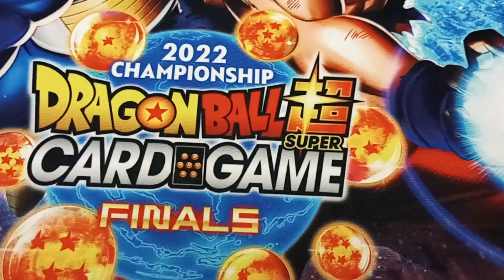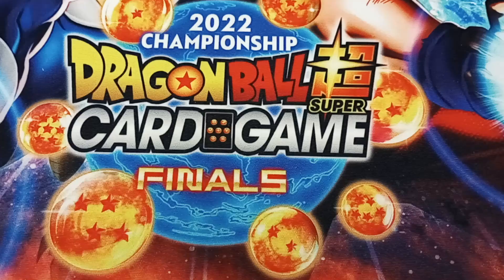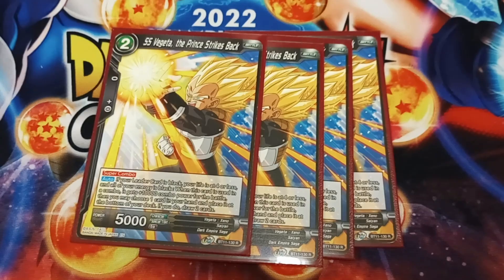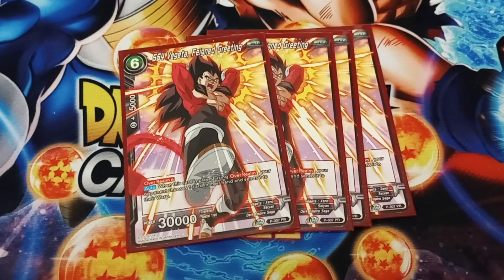Vegeta True Fighting Spirit — blue hate, that's all it is. Blue's worst nightmare. Another one still is the Super Combo, still free for the Union Fusion as well, so it doesn't matter if it goes to the warp — you want it in your drop or warp. And last but not least, the other 30k, the SS4 Vegeta Feign Greeting. Just because if you can play it, you're warping a card out of their hand, and it's also the counterpart to Goku.